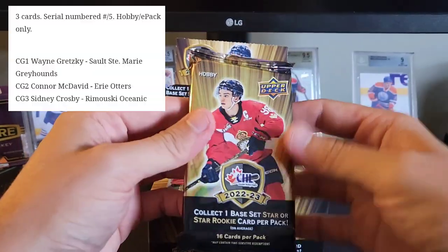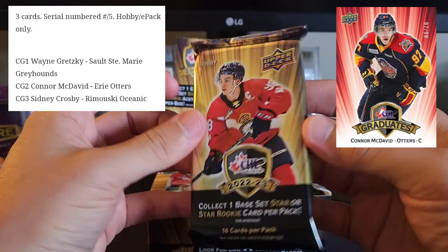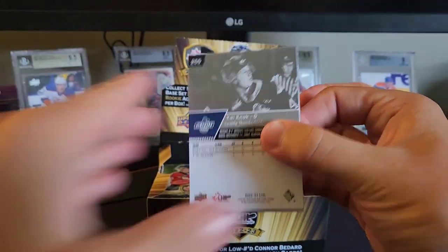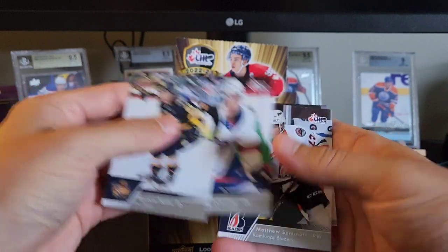All right, we're hunting for Conor Bedard, McDavid, Sid, Gretzky. There's a look at the packs — very nice looking packs. I'm probably not going to know a lot of these rookies or even their names to be honest, so we're going to kind of fly through this a little bit. Hopefully I don't miss anyone good.